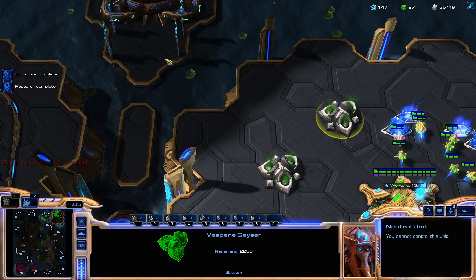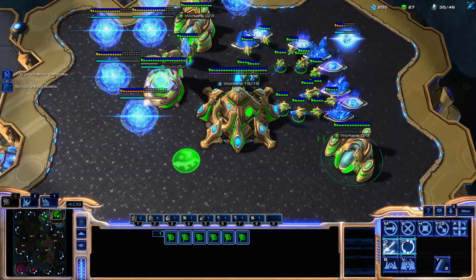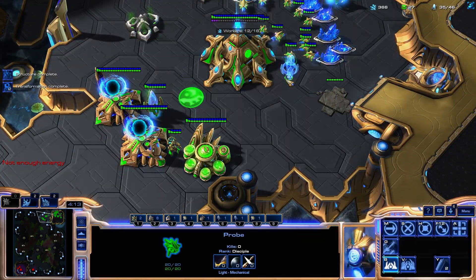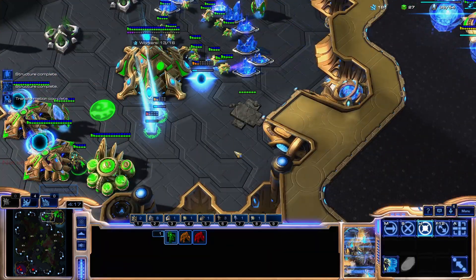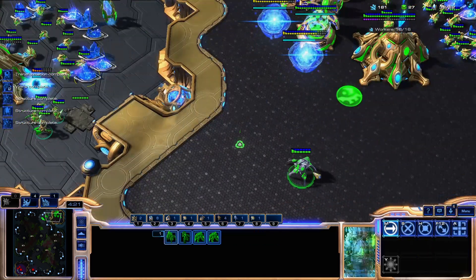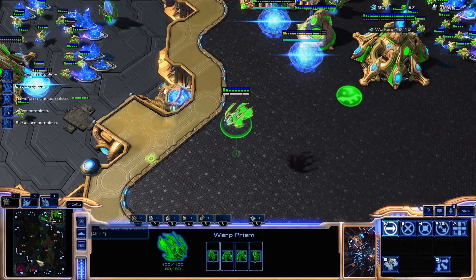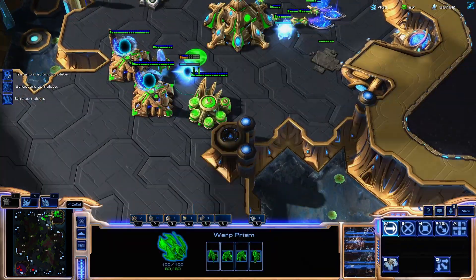So no gases — your Overlord could be here, poking in, checking gases, and then you can start taking all your gases and making Roaches. Another clue is they might full wall. They don't have to do this, but it gives them a little more units, so if they're all-inning, they're probably going to full wall.